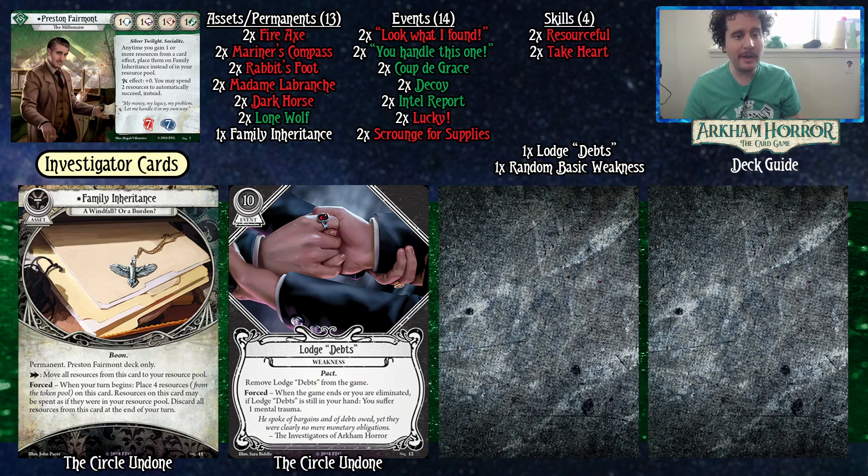This means multiple things. When I first played Preston, I thought my favorite archetype — the Dark Horse archetype — and I do believe Preston Fairmont is the best Dark Horse investigator in the game. Of all the different styles I've played, I think he does the best with it because of his Family Inheritance. This means that during the investigator phase you get four money without question every turn to use on your Fire Axe or Mariner's Compass without hurting your Dark Horse potential. Sure, Dark Horse only puts you up to two in all your stats, but that's a good exchange for the power Dark Horse provides. We'll get to Dark Horse in a second — it's the meat and potatoes of the deck.